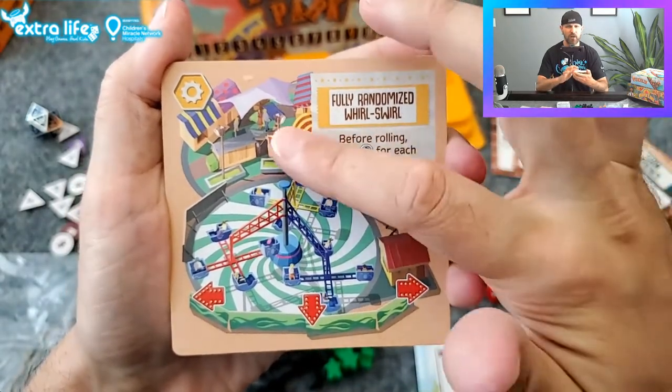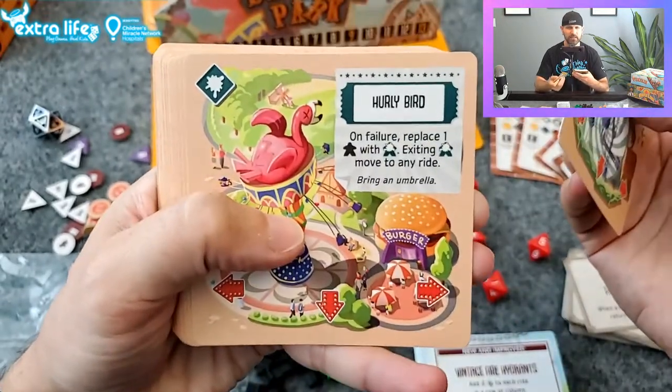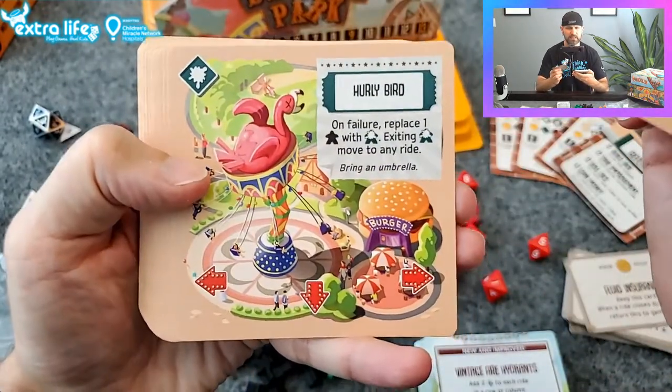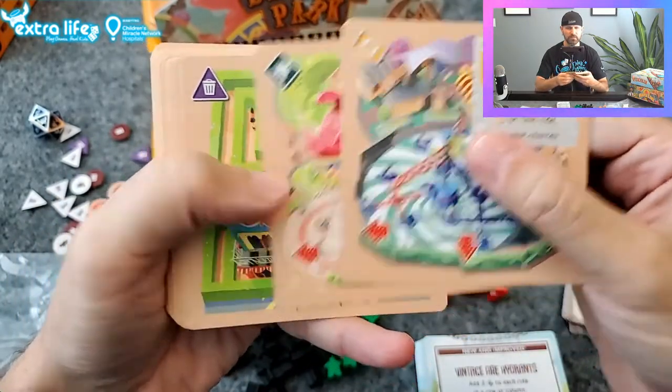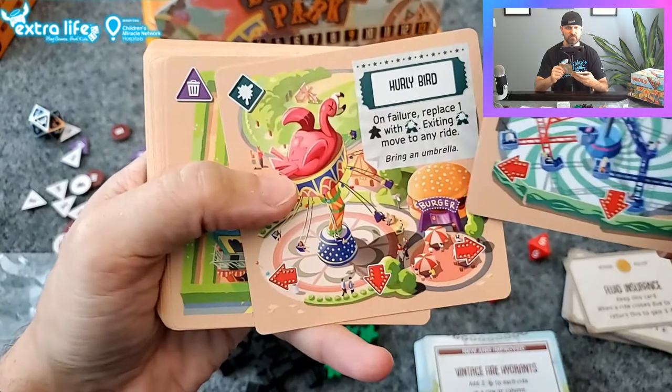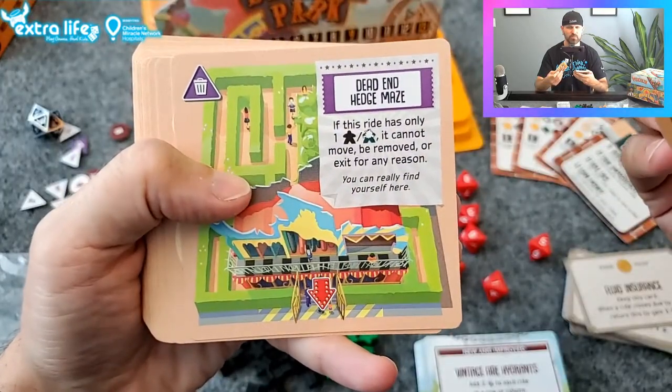Basically it's take your chances — how far can you go to get the money before the ride shuts down? This one's got the splat symbol — the whirly bird — so I'm guessing that's the throw-up symbol, especially since it's right next to the burger place. You probably shouldn't go on an amusement ride after you eat.